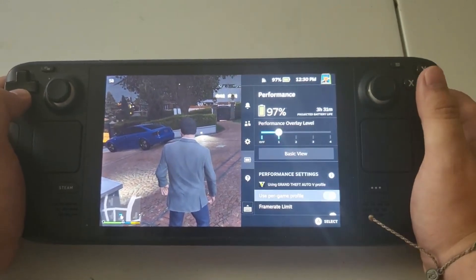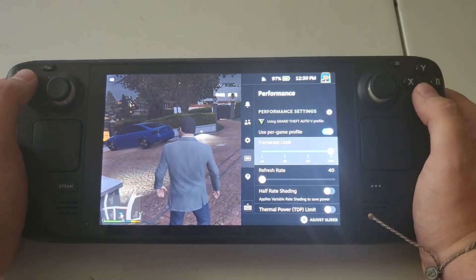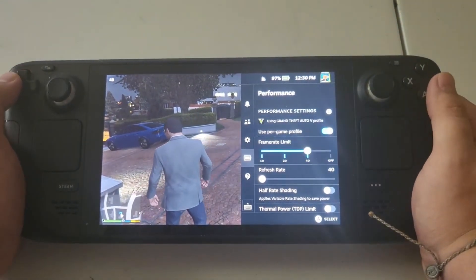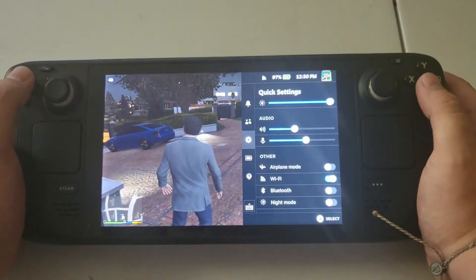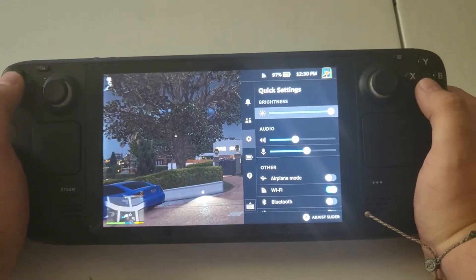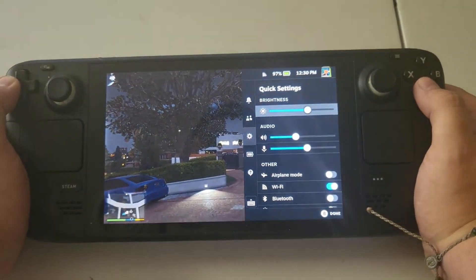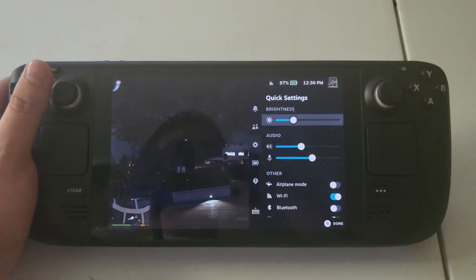But let's squeeze some more life out of it. First, we can knock the refresh rate all the way down to 40Hz, then knock the frame rate limit down to 40 FPS — you'll see it change on the top left. That's more of a preference thing for each person; for me it's not a big deal. And let's knock down the brightness — brightness is a big one from what I've been noticing on the Steam Deck.